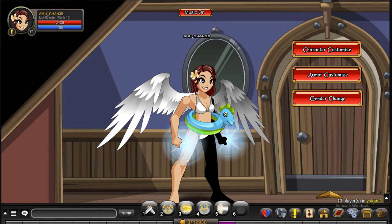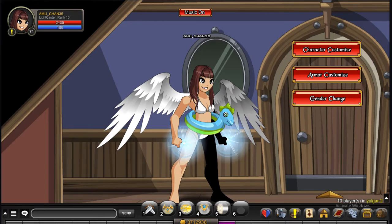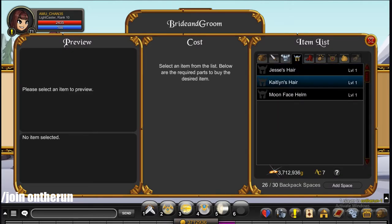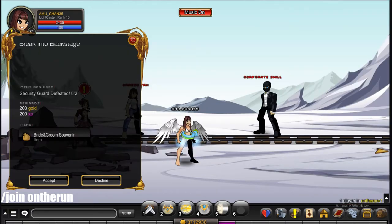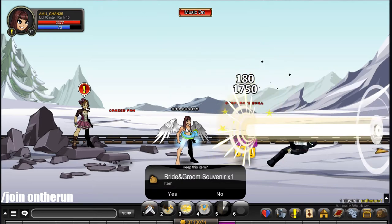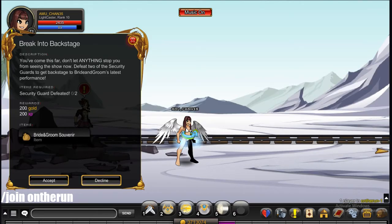The next hairstyle, which I've mentioned in a previous video, is the Caitlyn Hair. To get this, you're going to have to go to slash join on the run. It is a merch shop — go to shop and it is the Caitlyn's Hair. And to get the bride and groom souvenirs needed, you could just kill the mobs for it — it's not a quest. You can also do the quest to just kill stuff and speed up the process.